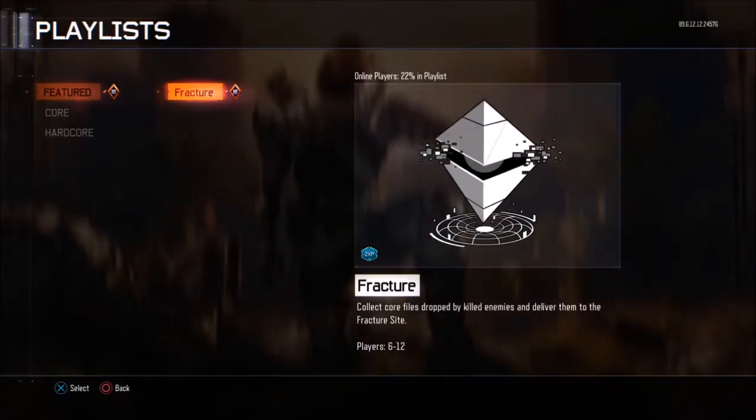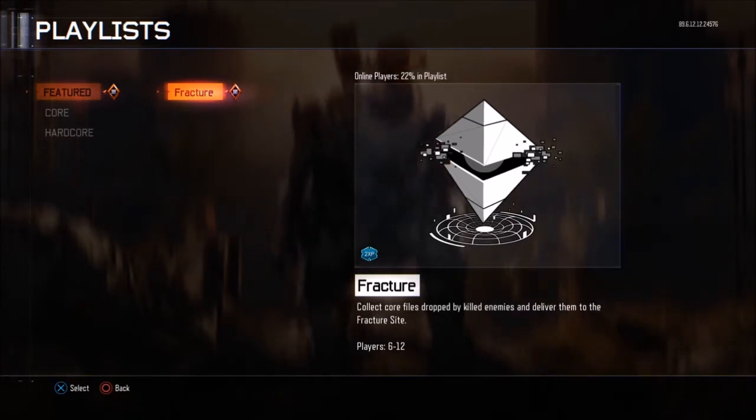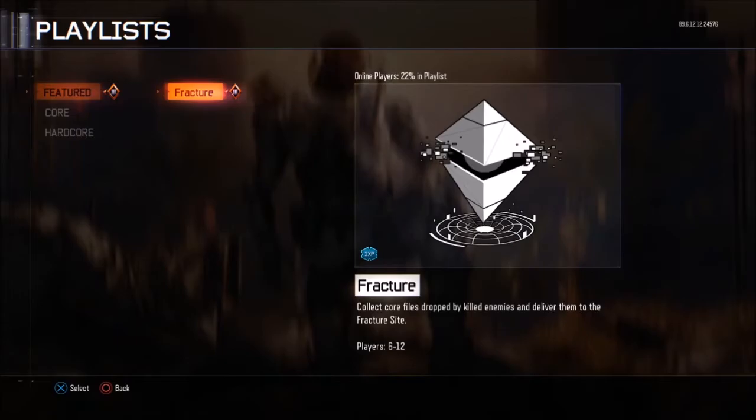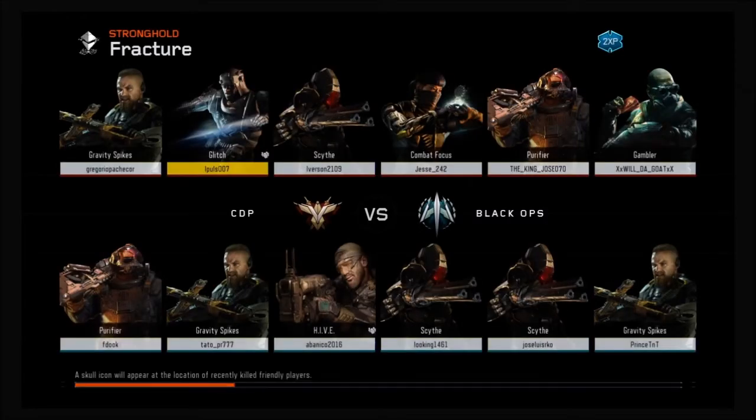What's up guys, it's Lemon here from the Donut Bros Gaming and today we are going to be playing this thing featured on Call of Duty Black Ops 3 — it's called Fractured. Basically what this game is, you have to collect the core files that drop when you kill an enemy player and put them in the fracture sites. 22% of all people in COD right now are playing this, so I got into a match very fast. It's a featured game mode so it's getting two times XP.